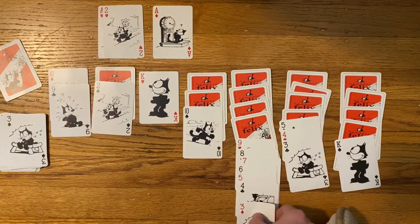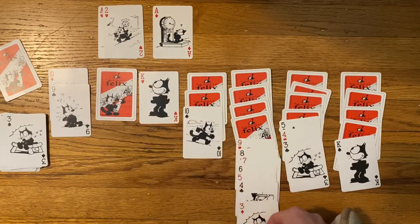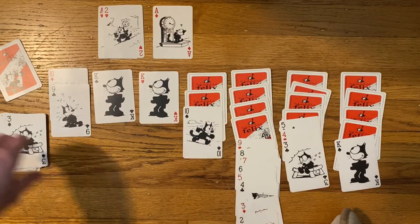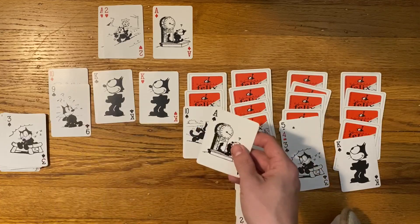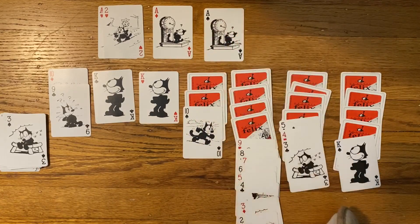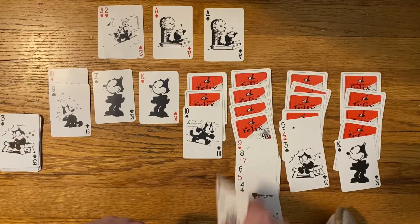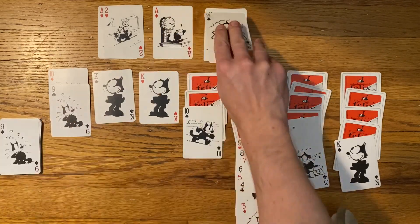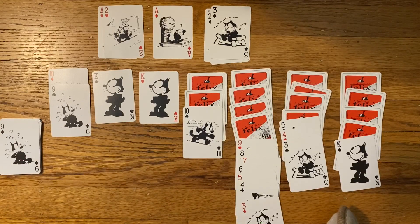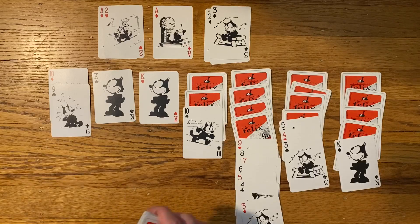We've got a three that can go down here — that's nice — and a two that can actually go on top of that. And then we've got another King. We've got the black Allen, not sure what that is, but we'll put it there. And then our two can come off this pile and our three off the — you could call this like a discard maybe. This is going towards the mid-game here.